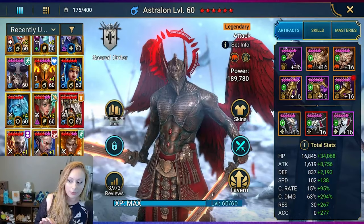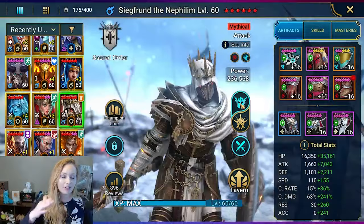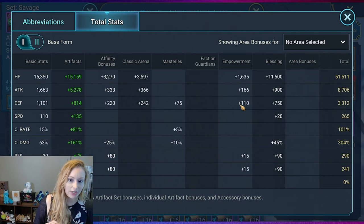Next up is Sigfront. We're primarily focusing on his base form. If you guys haven't seen his super saiyan form — I love his form, he looks so cool. But for the sake of this we're going to switch back, because depending on which form you're in the stats are going to change, as well as what you see here. With Sigfront, he's in speed and also in a full savage set, which ignores 25% of enemy defense.